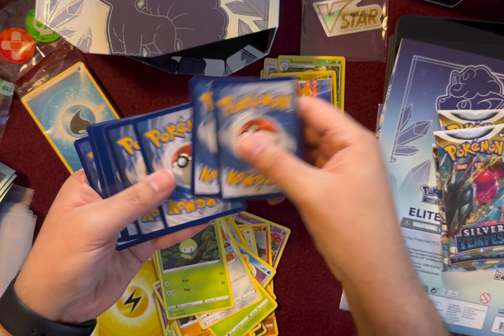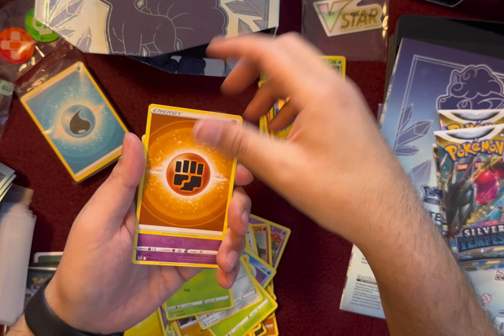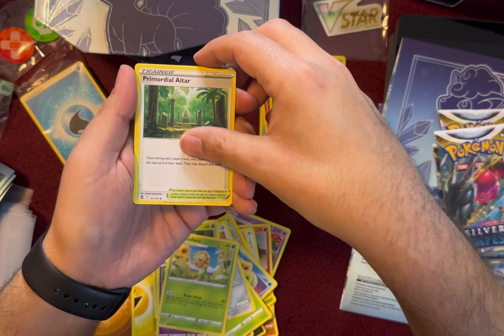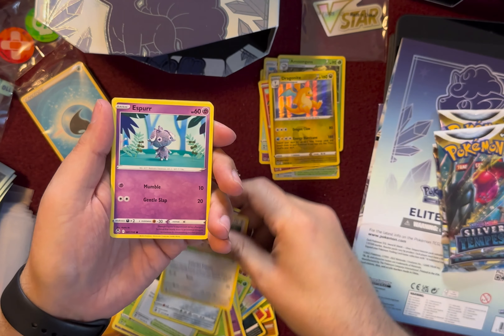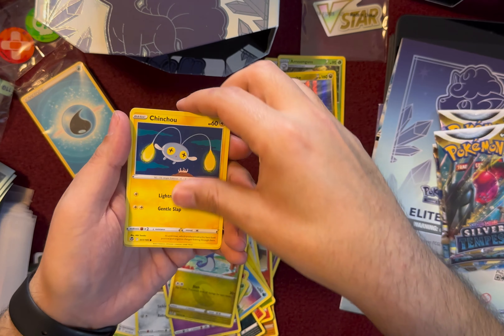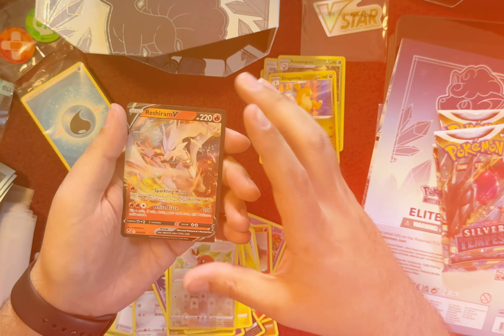One, two, three, four to the front. Energy, Dracloak, Sunflora, Primordial Altar, Ferroseed, Smeargle, Espeon, Dratini, Chinchu, Reverse Holo Fletchling, and Reshiram V.